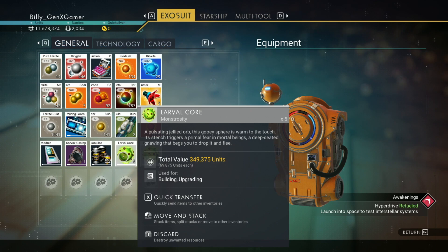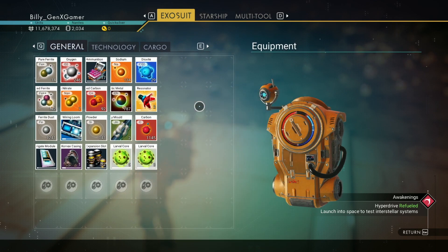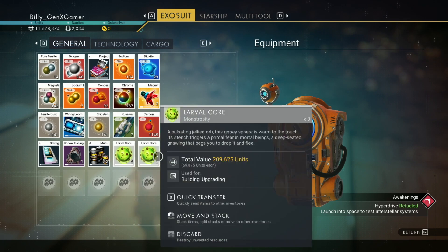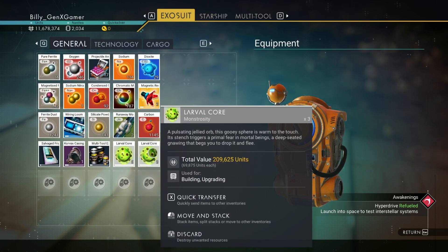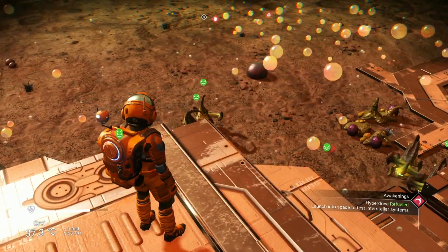That's about 350,000 units, so like half a million units right there. You can also throw these into your refiner and each one will give you 50 nanites, so that's 250 to 400 nanites total. It's kind of whichever one you feel like you need more.